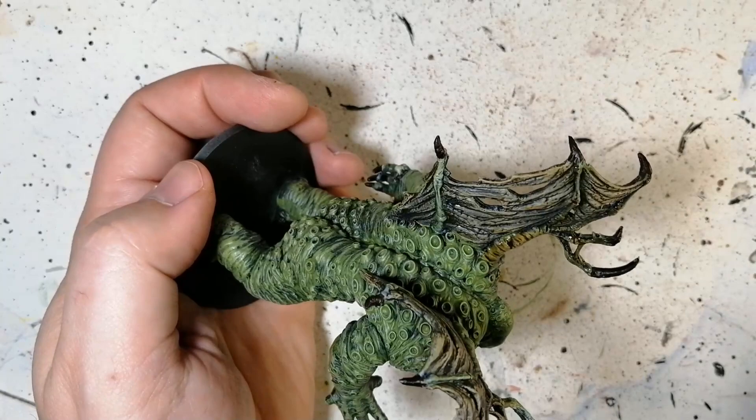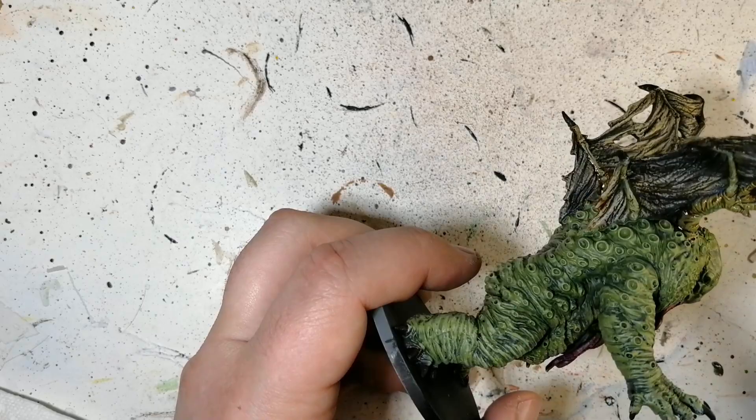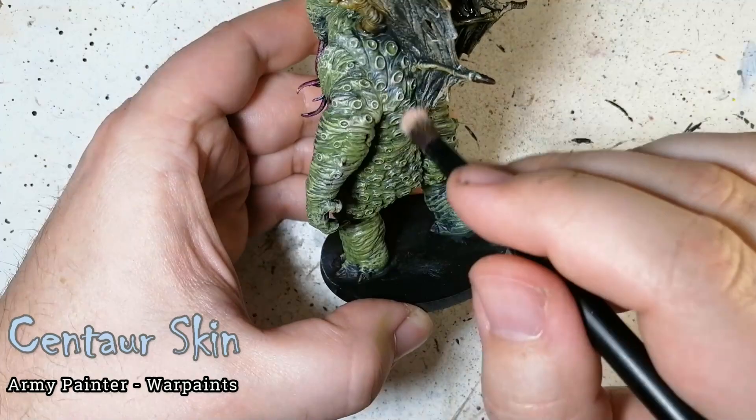A little bit of Reikland Flesh Shade now, just on the hands that are on the wings. You could go into the skin on Cthulhu itself just a little, maybe on the top front part of the face — just to give it a bit more of a brown look. I just find it makes everything a little grimier.